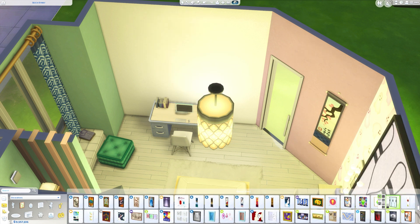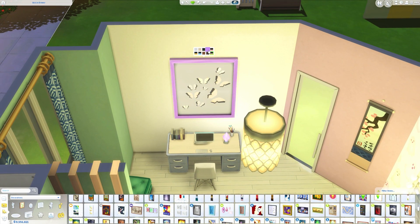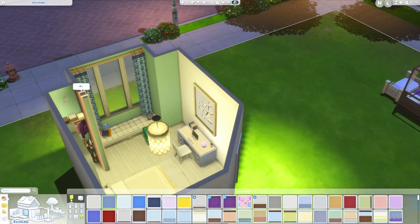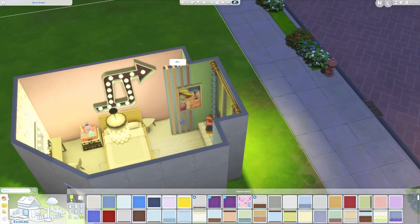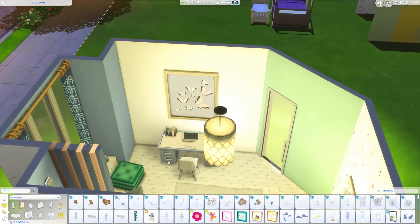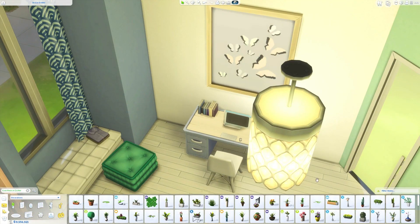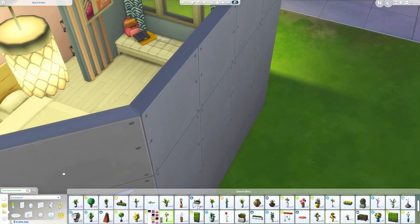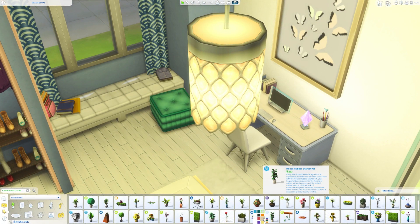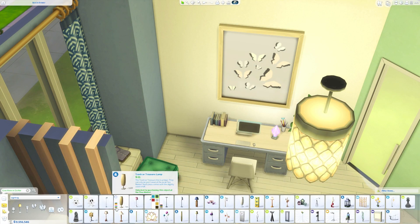What I should have done is use the colour filter for objects to try and find objects to fill the room — but I didn't. I did do that with the wallpapers. I made those out of all the colours in the colour palette, going through and using the colour filter in the catalogue to find the exact colours that I wanted to use, and this is the result.